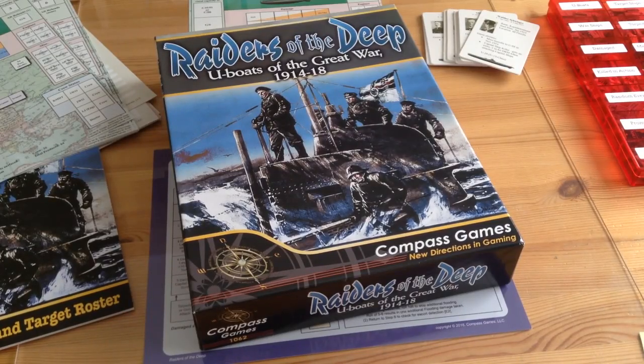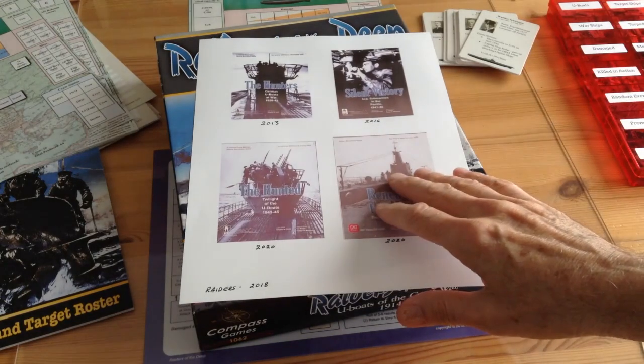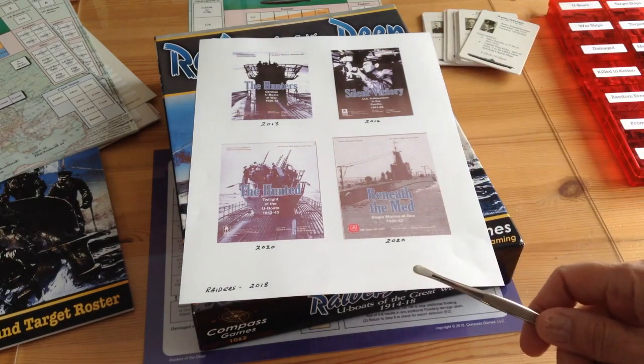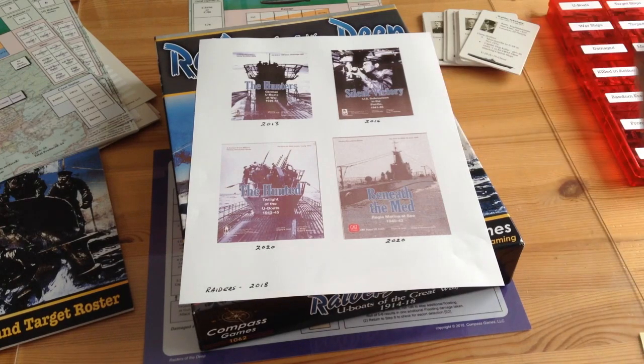We're going to be taking a look at Raiders of the Deep, U-Boats of the Great War. But before we do that, I should explain that this is part of a series of games, all designed by Gregory Smith, except for one. We'll get to that in a moment. The first one in the series was The Hunters, German U-Boats at War, 1939. It came out in 2013 from Consim Press.